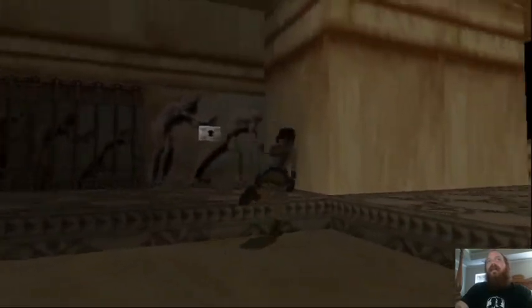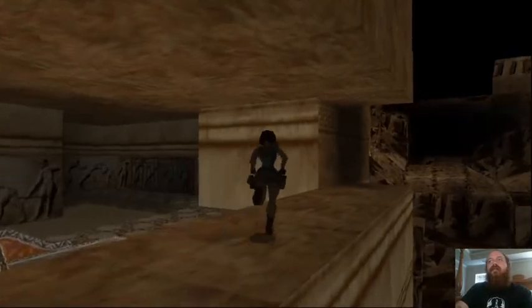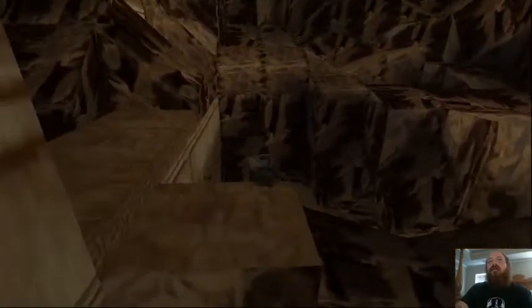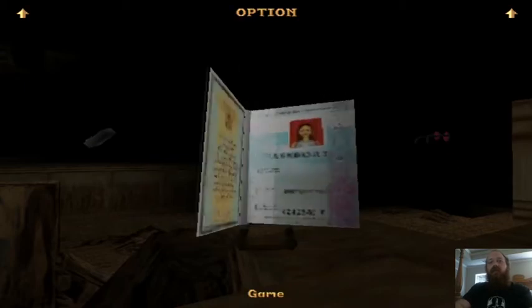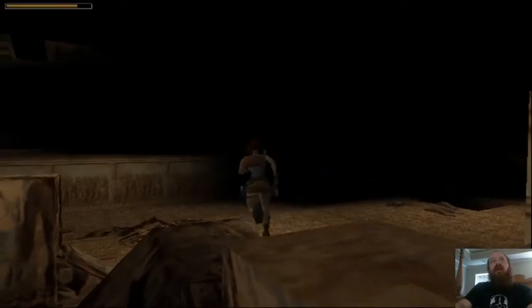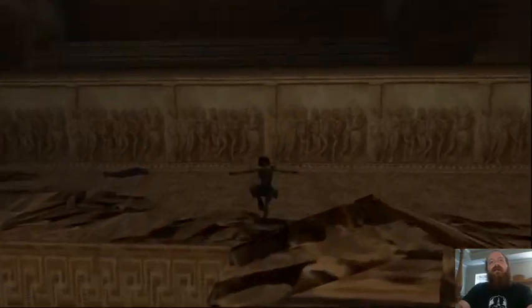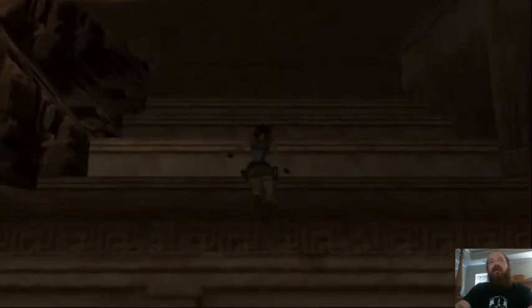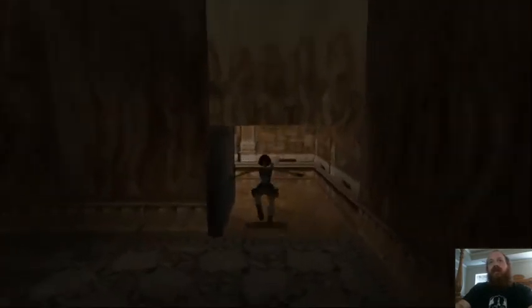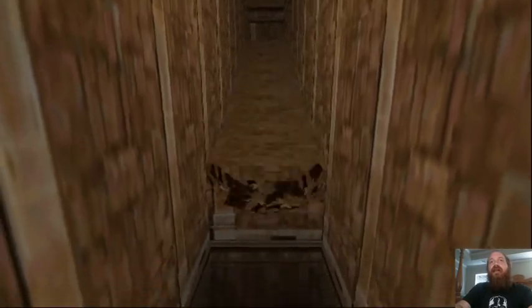There is a key that you'll need - we're going to get it a little bit later. Slide down and there's that spiky pit, just go around it and avoid it. Come up here to this block, jump on it and climb up, go around these steps and jump up. Take care of these two bats - they take one shot. Come in here, there's a gate that's going to close right away. There is a boulder trap - fall into that pit and that's how you avoid it.